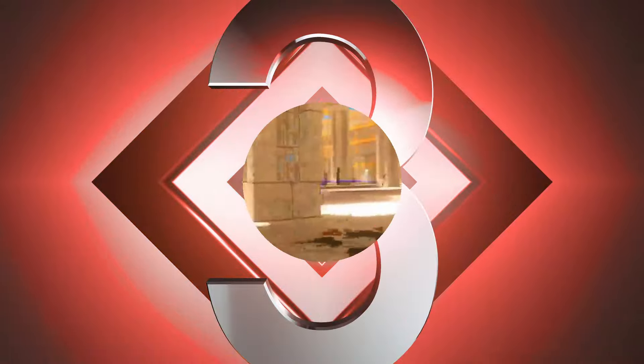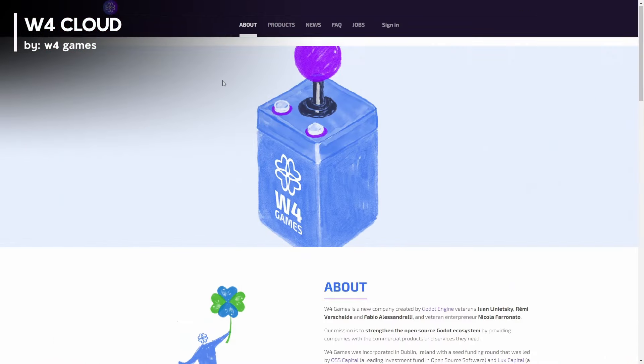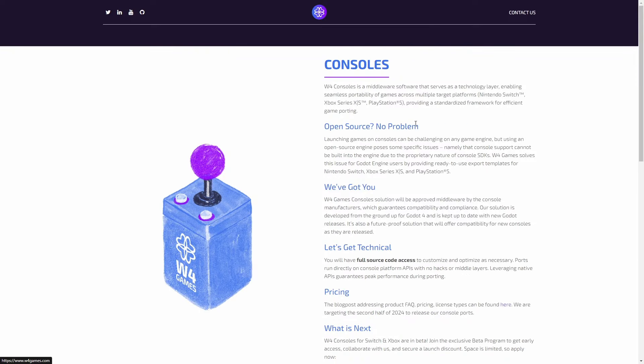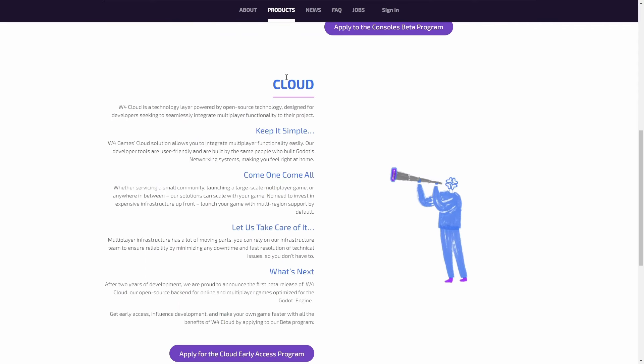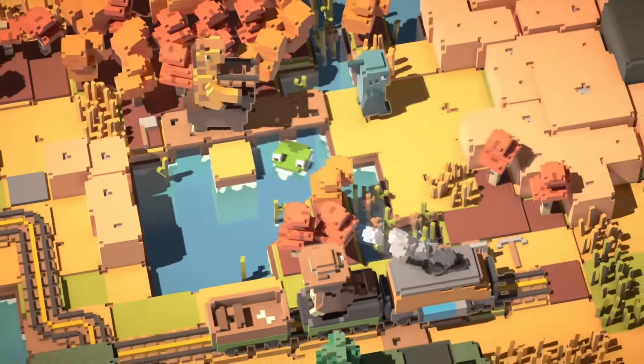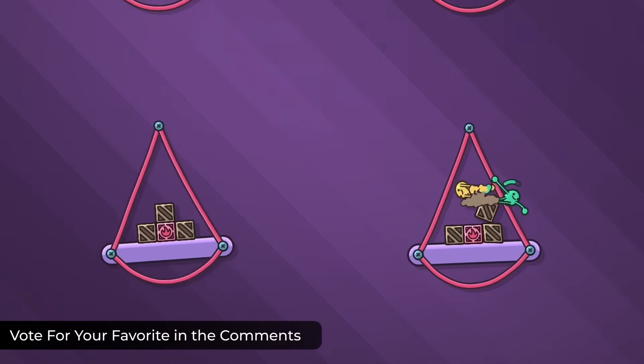Number 3. After two years of development, W4 Games just announced the beta release of W4 Cloud, an open-source back-end for online and multiplayer games optimized for the Godot engine. Designed with simplicity and flexibility in mind, W4 Cloud lets you focus on game development while providing customizable network functionalities.